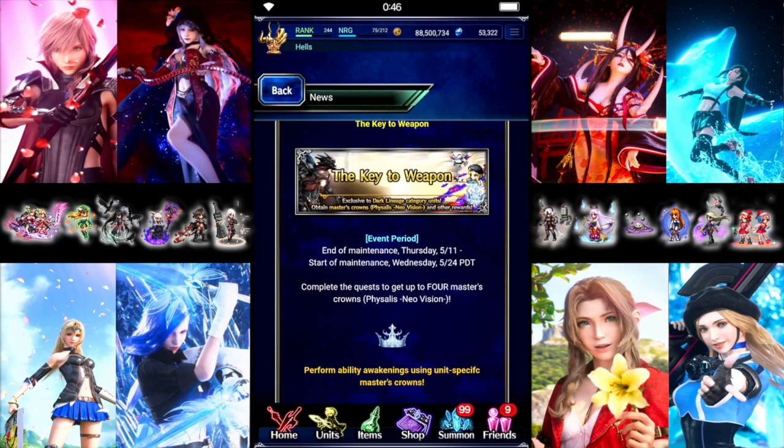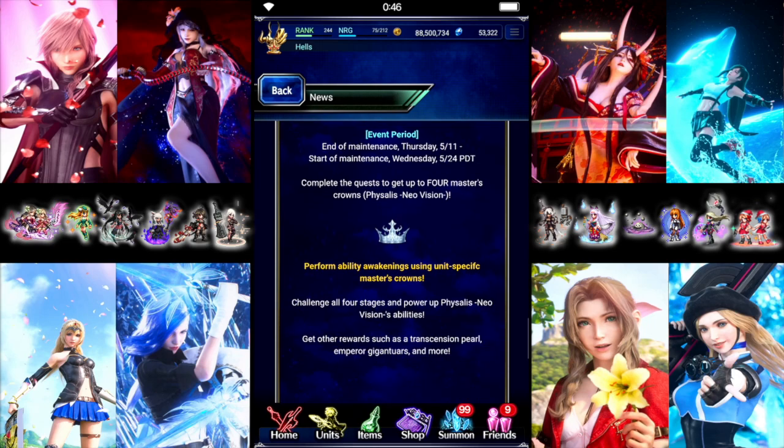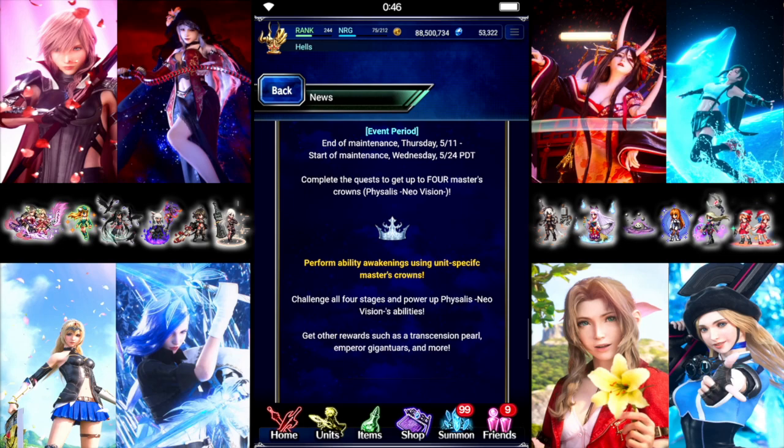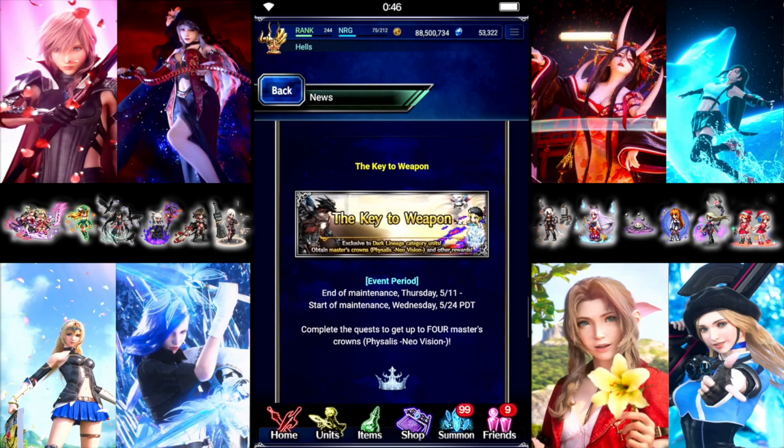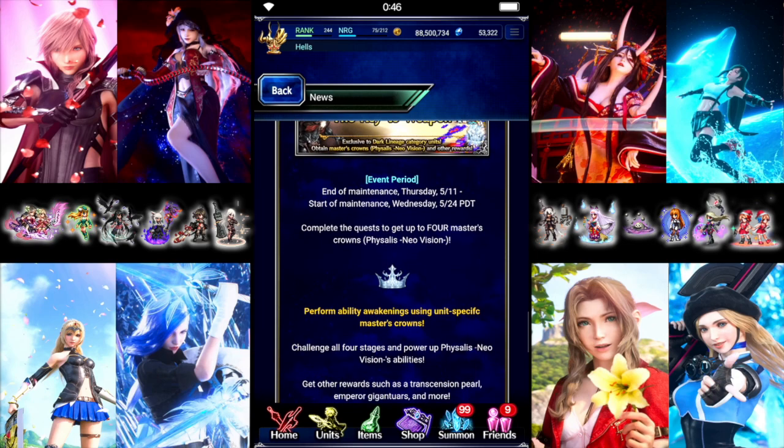And then we have a Key to Weapon event, which is going to be the Master Crowns for Phasalis. Standard there — we'll just have to see what units we're limited to. Dark Lineage units, so that shouldn't be too bad; there's a decent selection of those now.